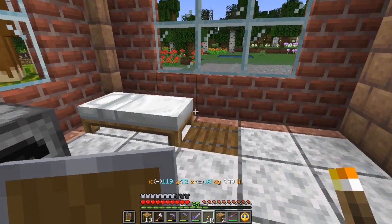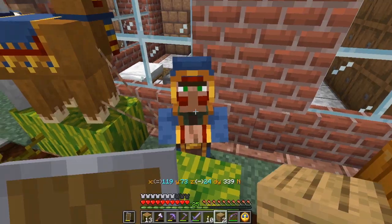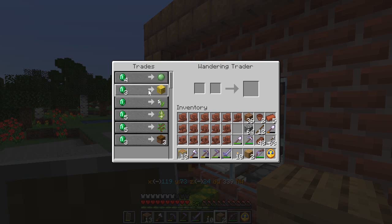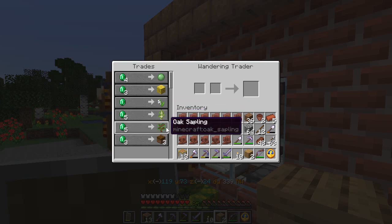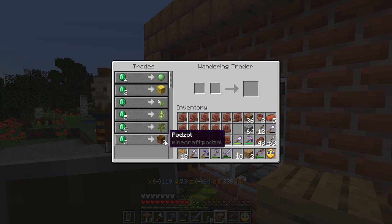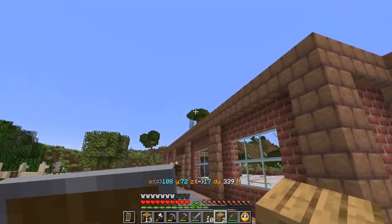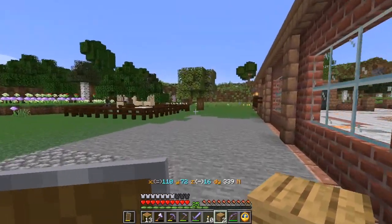It looks like I've got a customer — a wandering trader. You have anything interesting for me? We've got slime ball — four emeralds for one slime ball, that's a bit expensive. Piece of coral, lily of the valley, a sapling. Now if you had a sapling I didn't have yet, maybe something like a mangrove propagule, that would have been great, but nope. And of course I got podzel from the giant spruce I've got over there. So apparently nothing interesting — I guess they're just there to admire the gardens.